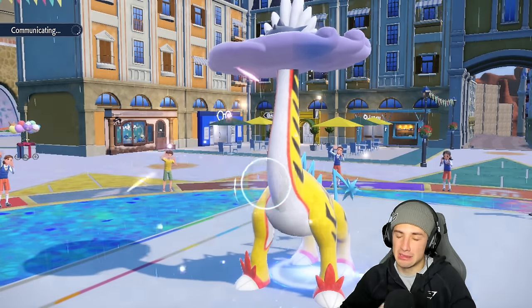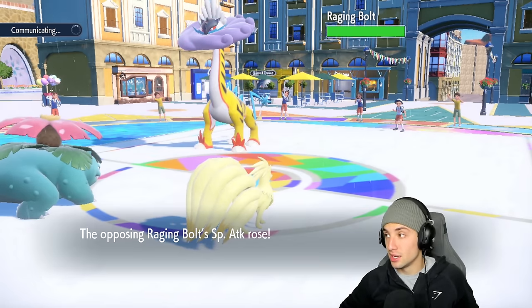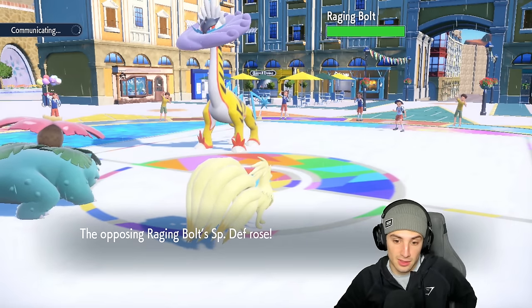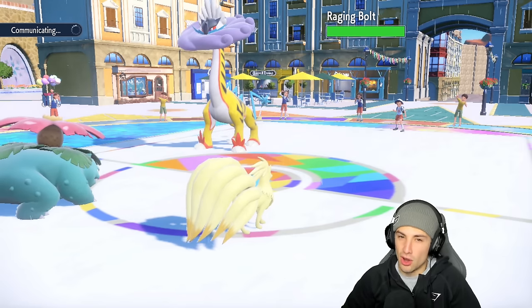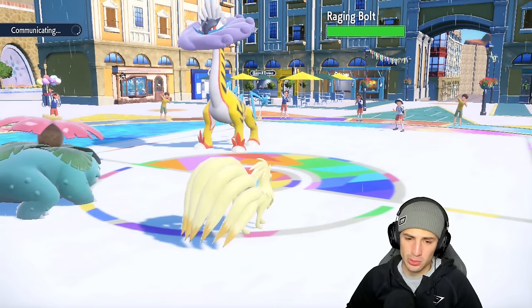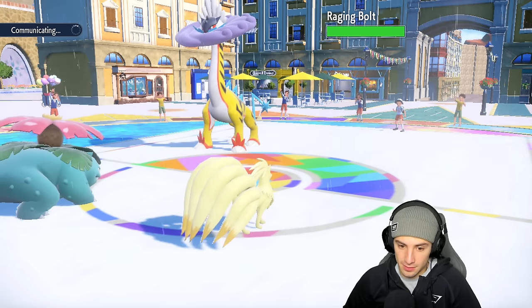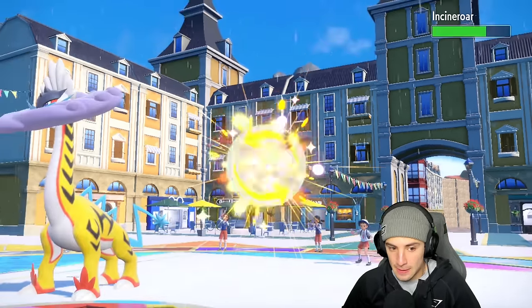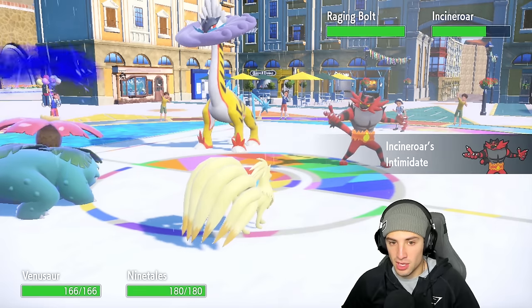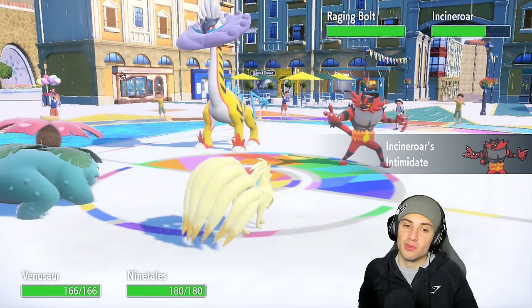Raging Bolt goes for a Calm Mind — we don't like that. Going to sleep, unless Incineroar comes back out here, which is a high chance. Oh no, not Raging Bolt with the Calm Mind! That turn was massive for them — they read the swap, set up the rain, and went from there. So Incineroar comes back out — I really want to put something to sleep.